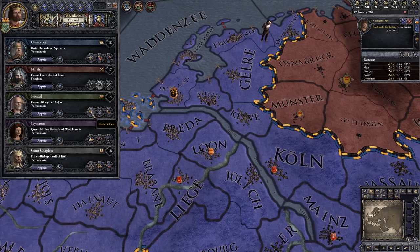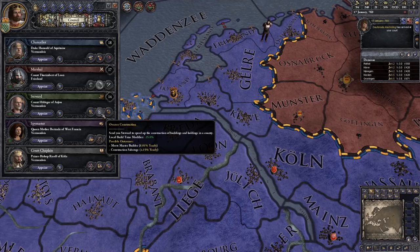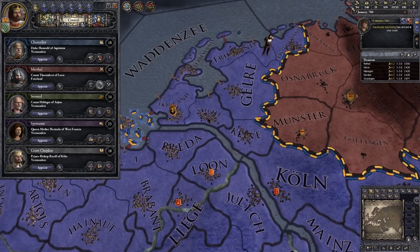Next we're going to look at our steward. There are a couple of jobs he can do: he can collect taxes, which gives a plus 35% local tax modifier, with a 10% chance yearly to collect a special tithe for a bonus — but also a 2% chance yearly of being attacked by peasants and probably killed. He can also oversee construction, which reduces the time it takes to construct a building by 35%, with an 8% chance yearly of meeting a master builder to speed things up even more, but a 4% chance yearly that construction will be sabotaged and set back. The other option is researching economy tech, which we won't bother with.